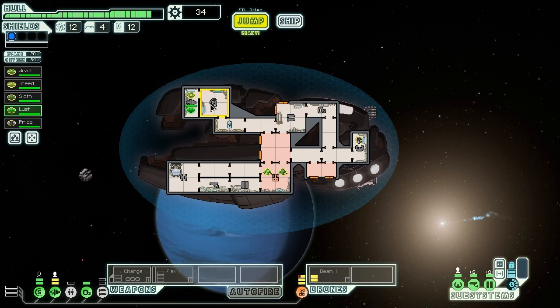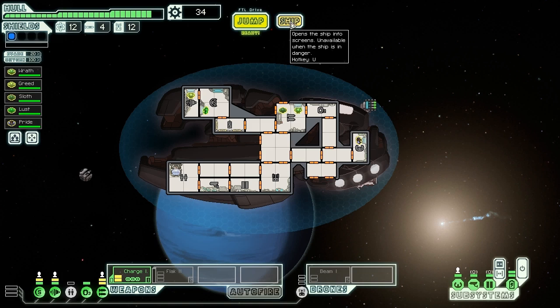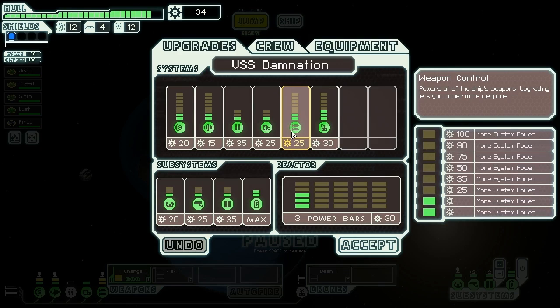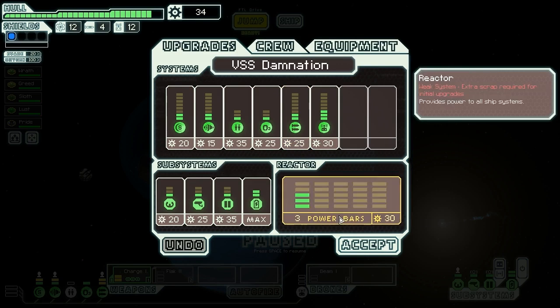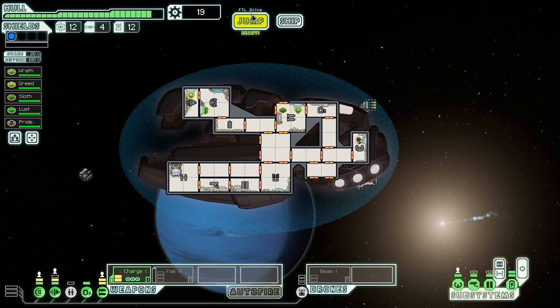Now that we have power in the shields I might as well send Lust in there to get some skills, and we'll send the others back over to weapons. Wrath is going to take over the console. Sloth is kind of lazy anyway — it's silly to send Sloth over to doors or radar. He can just do nothing, perfectly in line with his position. With 34 scrap on hand, we could buy more power so we don't have to rely on the backup battery, but getting better evasion or firepower might actually be better in the moment because we do have that battery for short fights. So let's boost up power into our engines and keep jumping.